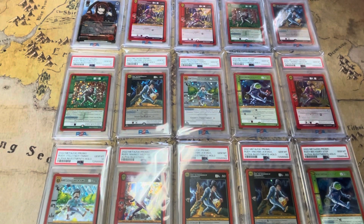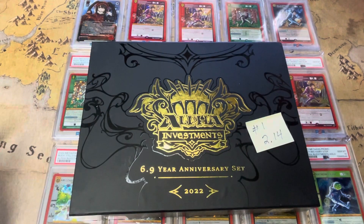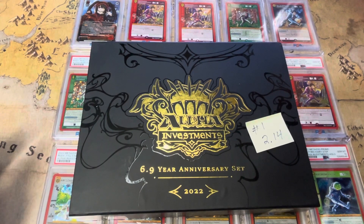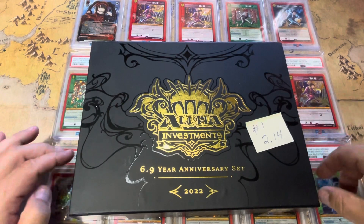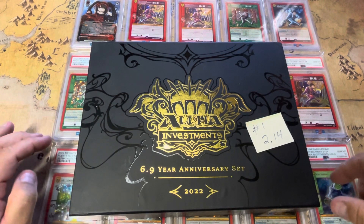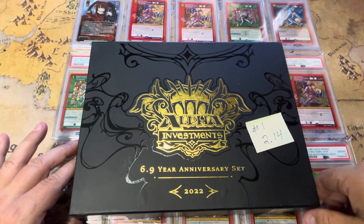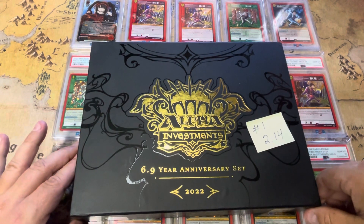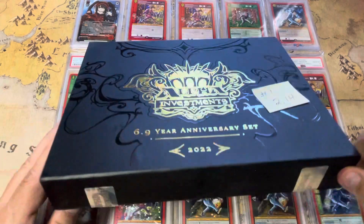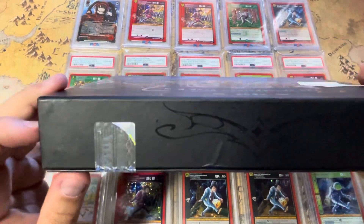Welcome back to West Coast Games. We are continuing our series opening the Alpha Investments 6.9 anniversary boxes — mass box opening. We are on box one. We weighed all eight of the boxes we're going to open, so you can go back and guess which one is going to have the best goodies. Box one weighs two pounds fourteen ounces.